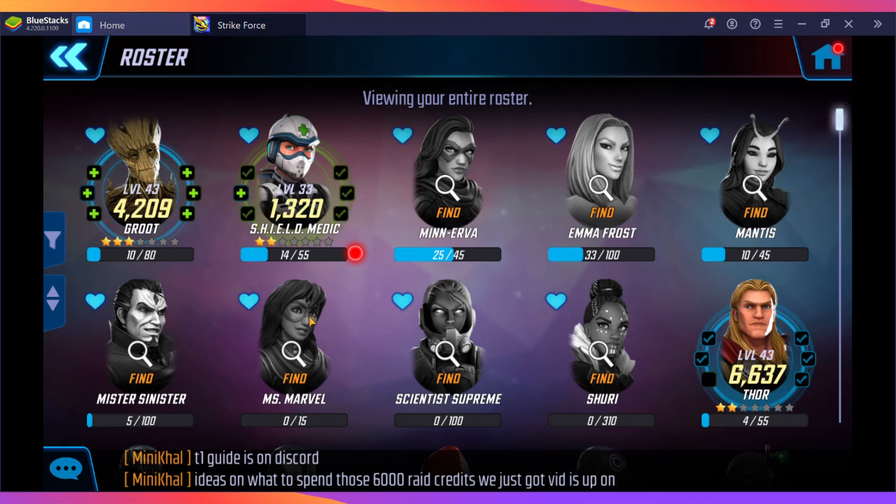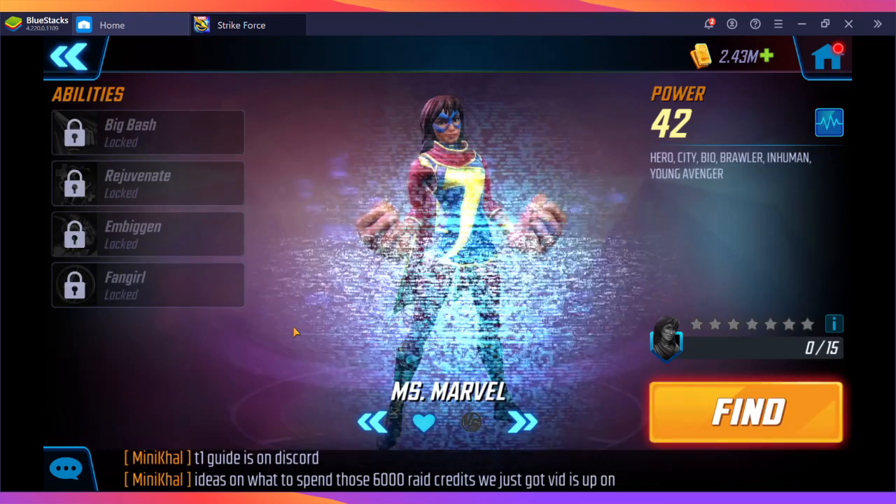A couple of things I want to double back on. The basic concept: you want to bring in a protector, a healer that preferably has a res, possibly another healer, and then two damage-dealing characters.